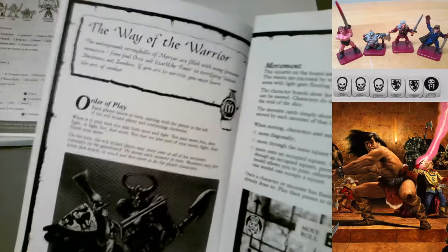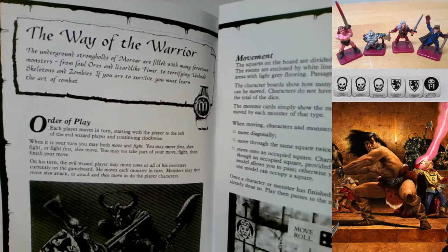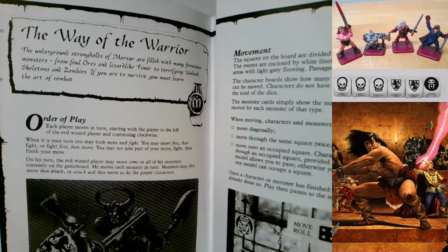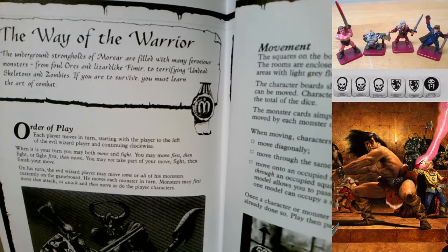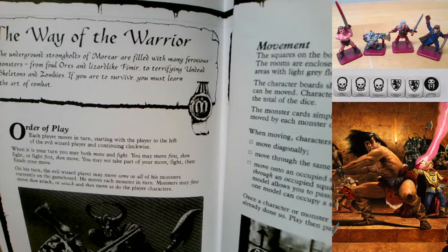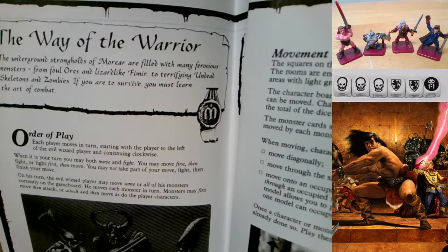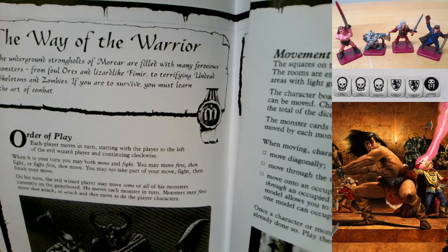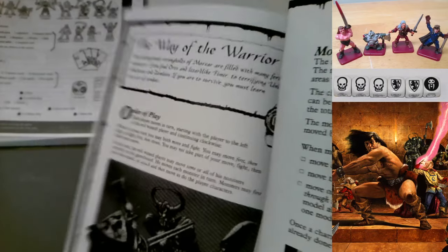Page 6 - The Way of the Warrior: this is a unique section that doesn't appear in any other version. The underground strongholds of Morcar are filled with many ferocious monsters - from foul orcs and lizard-like Fimir to terrifying undead skeletons and zombies. If you are to survive, you must learn the art of combat.